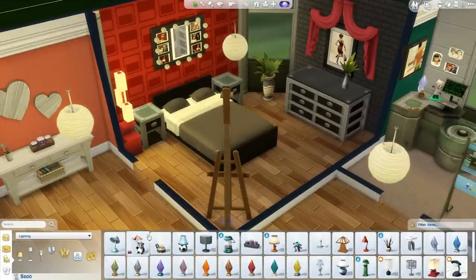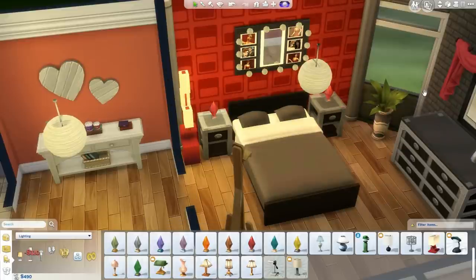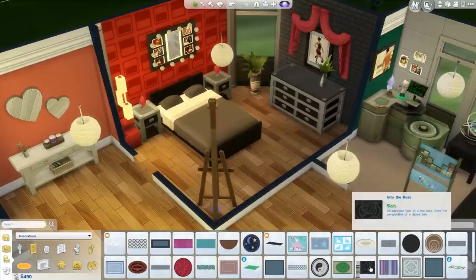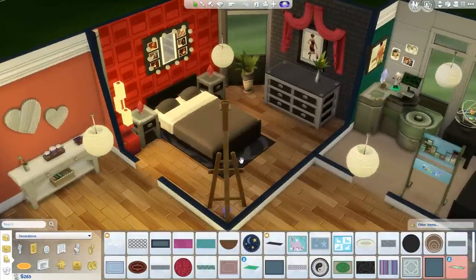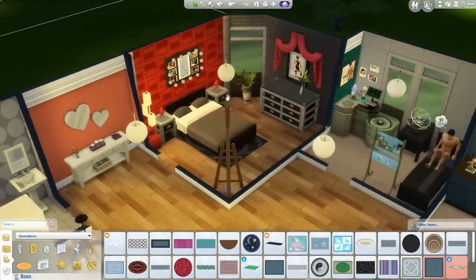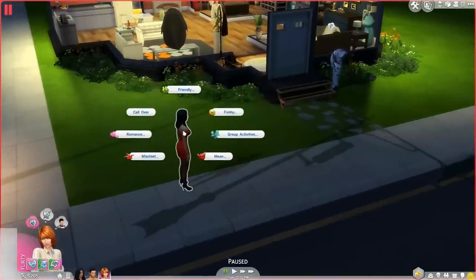I'm going to put some romantic plumbob lights in here — we have one in the kitchen so I'll bring it over and get two of them. Maybe a carpet too, though carpets and I don't get along too much in this game. I'll just put that little carpet under the bed. I think I'm good — I just wanted to spend the money and remodel Gwen's bedroom, and I think it looks decent. Let's go back into live mode and say hi to Bella Goth.